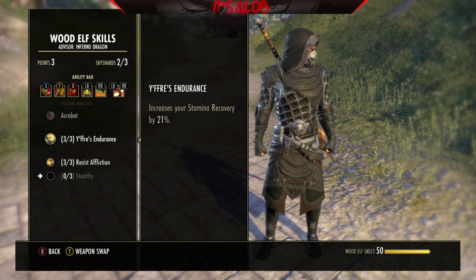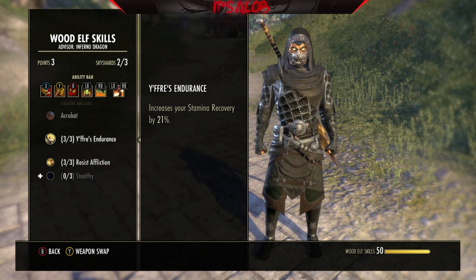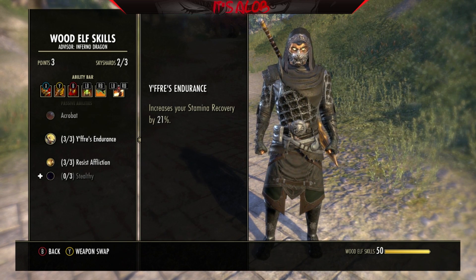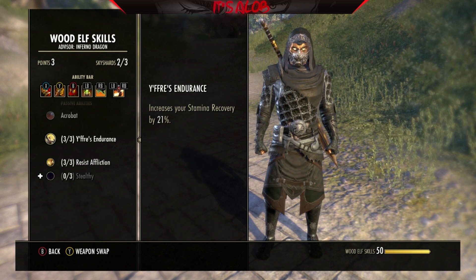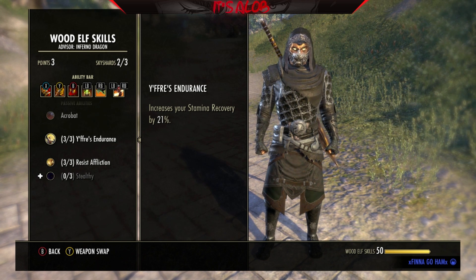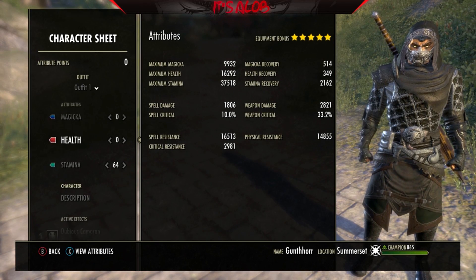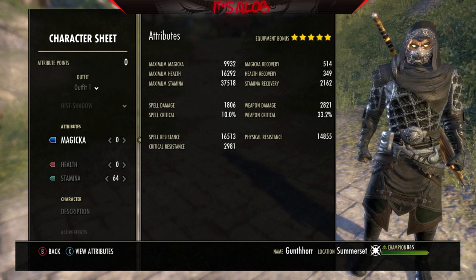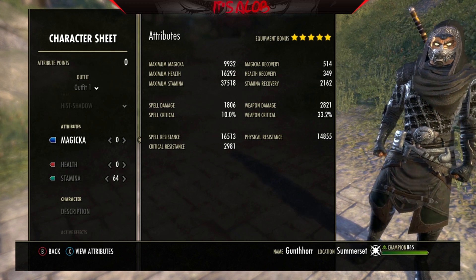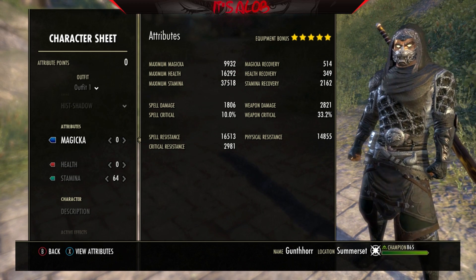I've tested them time and time again. Yes, the extra stamina you get from Red Guard is extremely powerful and you can do a fair bit more damage, but I think the consistent recovery you get from Wood Elf is totally worth it. As for Attribute Points, it's all stamina — no points to health, no points to Magicka. We don't really need it, though feel free to switch things around a little bit.